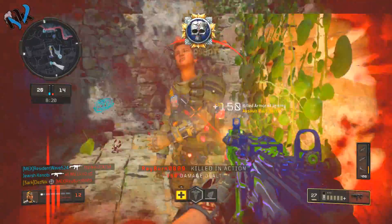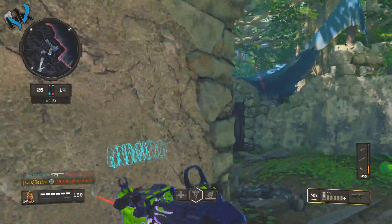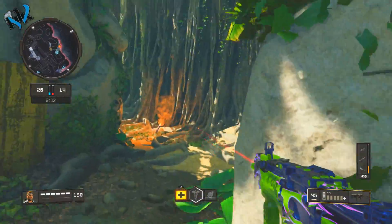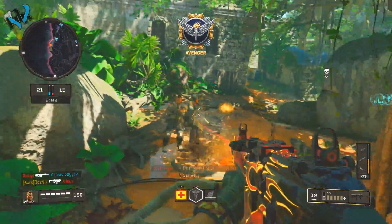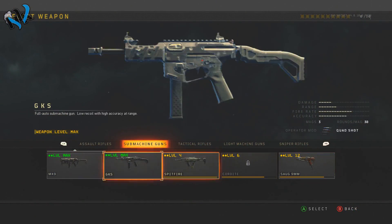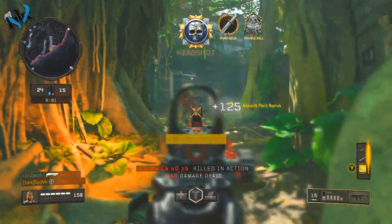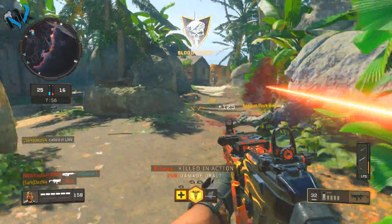Once you get this variant, you have two challenge sets you can go for — I call these camo sets because they're technically camos but they're basically sets to make the variant look more flashy. For everyone wondering how to see the Patriot, just go to your Create-a-Class, go to the MX9, and you'll see a tiny arrow — click up on the D-pad or up on the stick to select it.